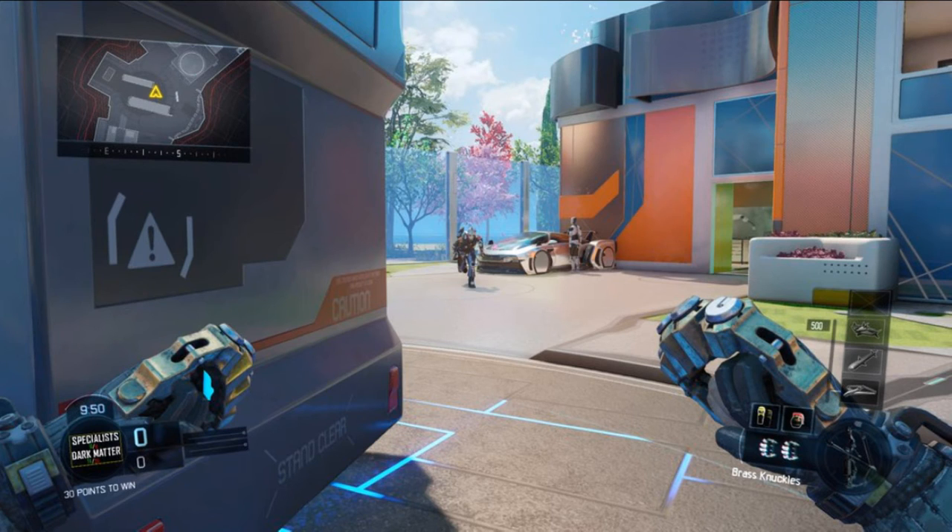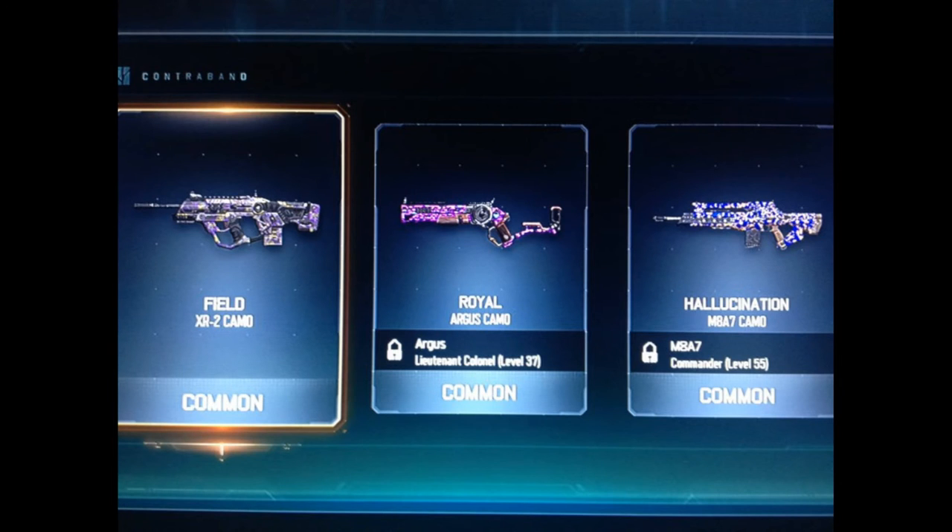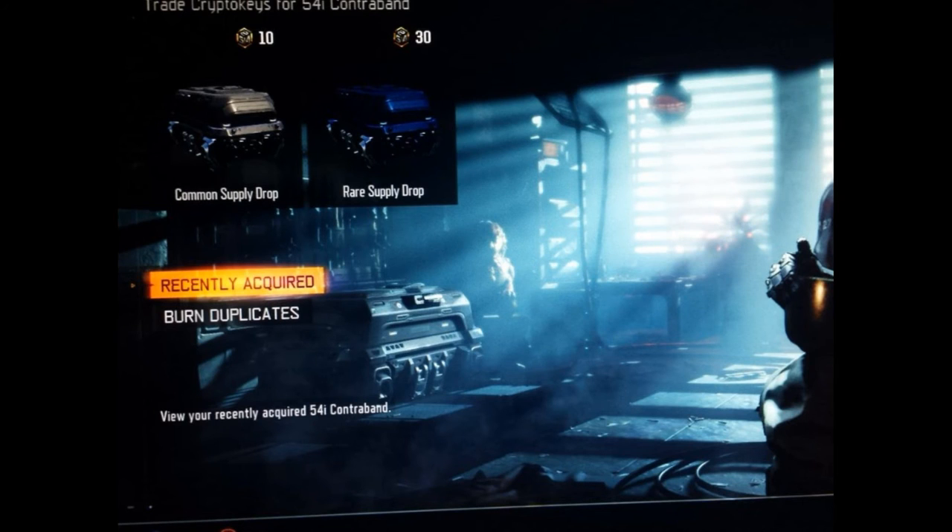We also have a lot of new changes and additions. There are new camos — I'm not sure exactly what all of them are, but I know one is called Dust, another is called Swindler which is a legendary, and there's also Royal. There are some other ones I'm not positive about the names of, but those are the new camos.